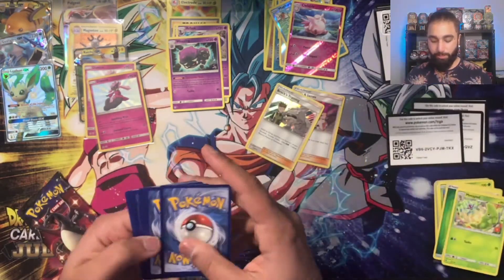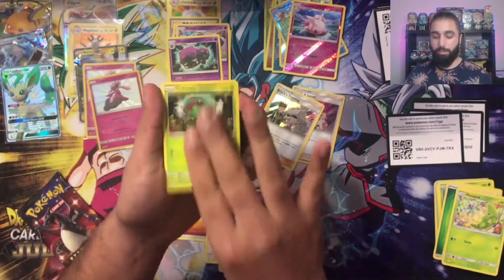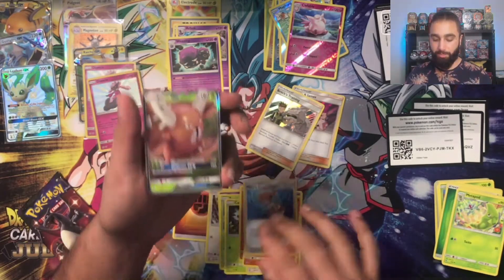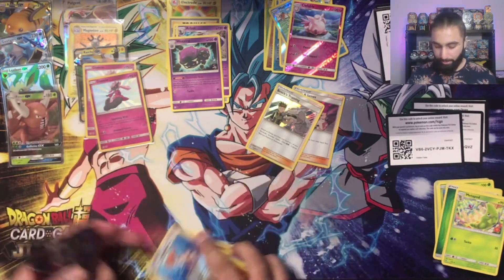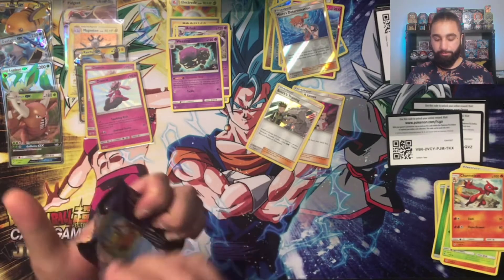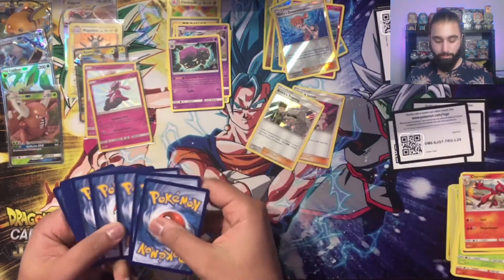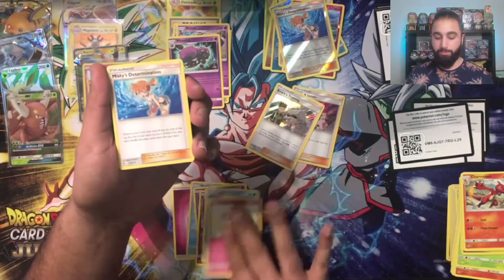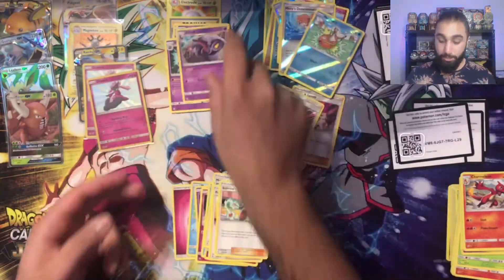Let's wait and see on the next pack. Eevee, Ekans, Paras, Caterpie, Charmander — I'd love to get that in shiny — Farfetch'd, Jynx, Charmeleon, Misty's Determination, and a Pinsir GX. That's alright — two hits from this second tin. Moving to the final tin — the Charizard tin. Just double-checking none of the packs are open. They're all sealed — good sign. Code card. Magikarp, Koffing, Farfetch'd, Staryu, Jigglypuff, Misty's Determination, Pokemon Center, Sabrina's Suggestion, reverse Karp, and an Arbok. Two hits from that one.